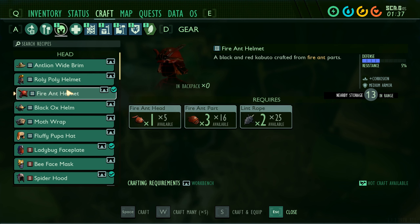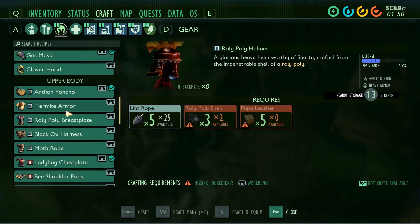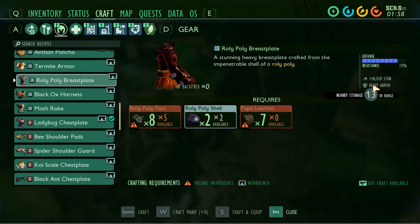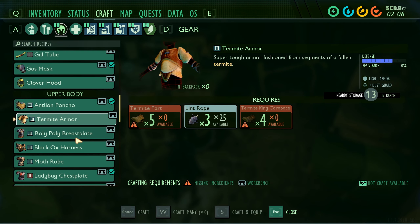All right. It's the fire ant helmet — resistance to corrosion, sizzle protection. Don't really need sizzle protection. Block stun — so if I block, is it gonna stun? That might actually be useful. If we can get our hands on a roly-poly set of armor — but it's also heavy armor, so it would cause my stamina to go way down. Maybe I should just look it up on the wiki, because this is just ridiculous how little information the game actually provides me.